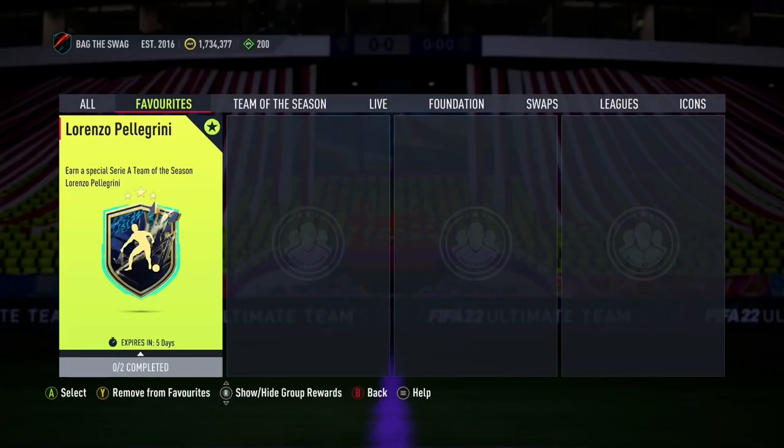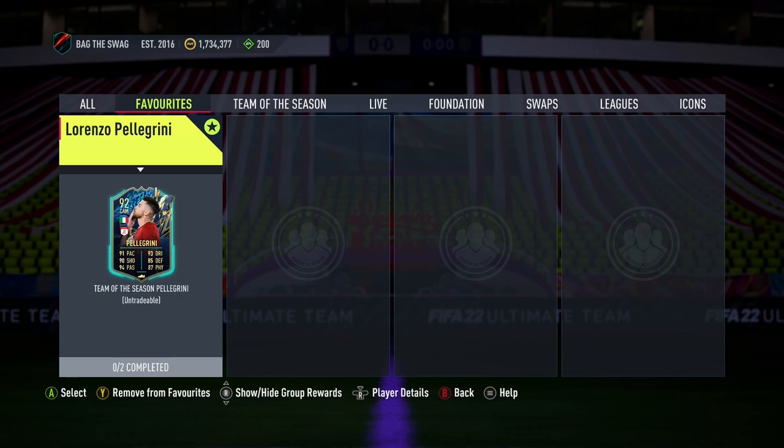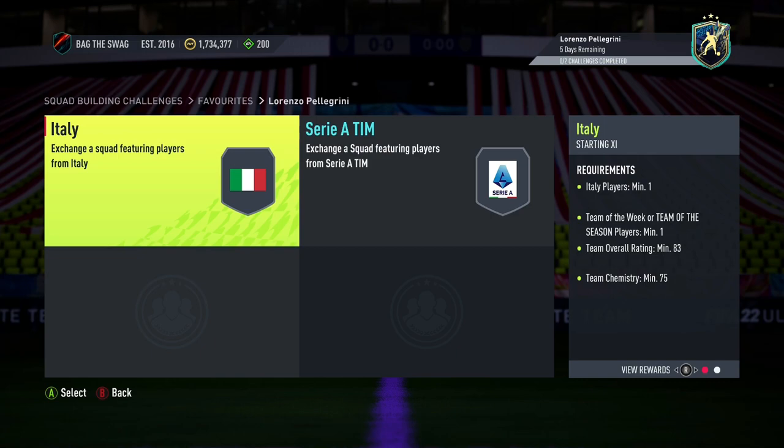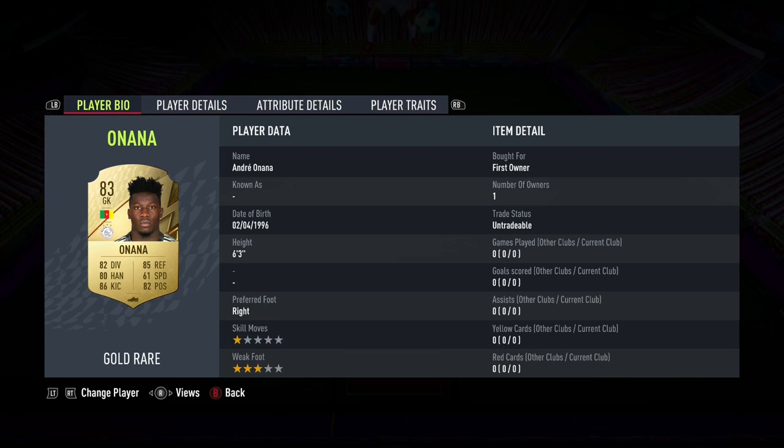Welcome back to the channel. In this video we'll be looking at how you guys can complete Team of the Season Lorenzo Pellegrini for the cheapest possible. This player will only cost you guys around 80,000 coins on both consoles. For the price you're getting, it's literally nothing — he's got four-star skill moves, four-star weak foot, with all-round great stats, other than his defending and physicals which are under 90.